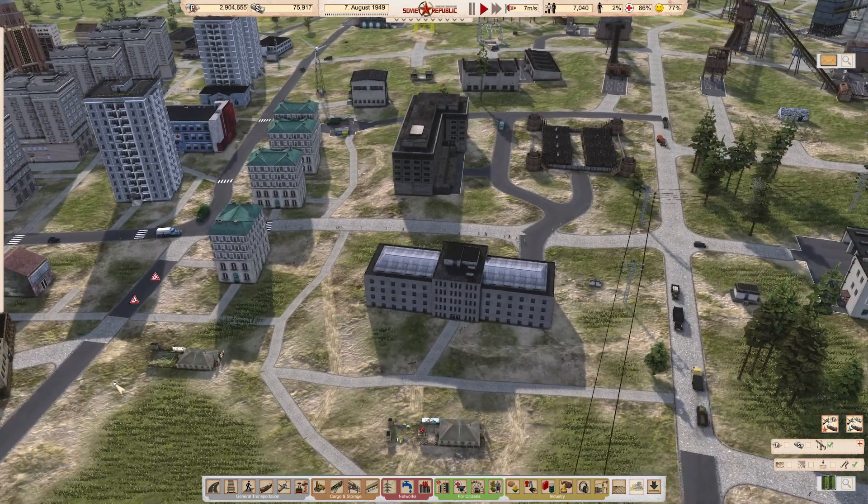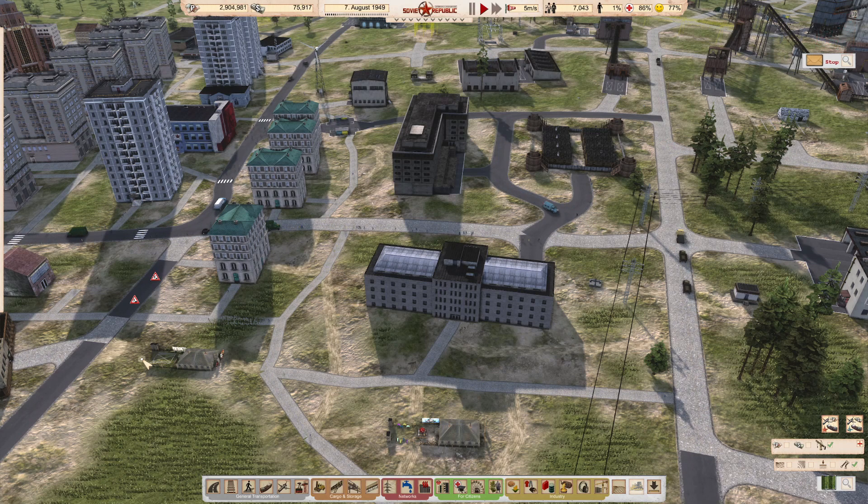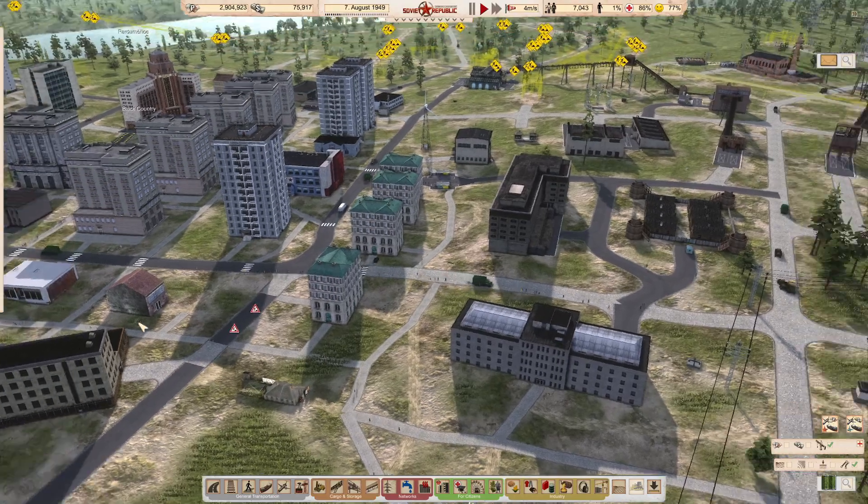Welcome to the Three River Valley series for Workers and Resources: Soviet Republic. We're picking up on the 7th of August 1949, which is just a couple of months on from the end of the last video.